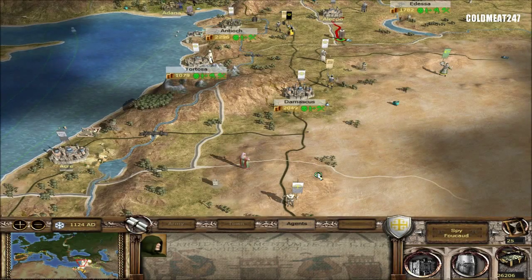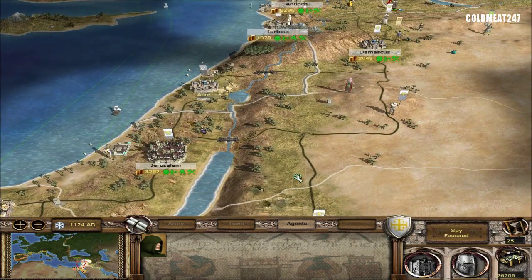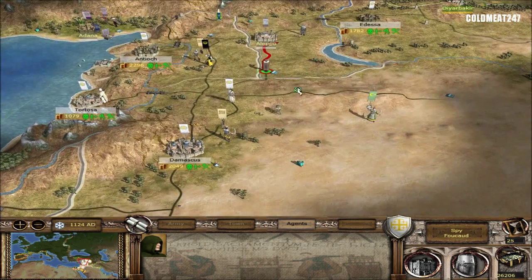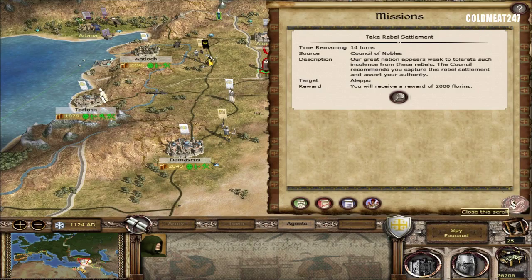Well howdy folks, Cold Meat with you for part 11 of this Stainless Steel Crusader States campaign. What we're going to do here in part 11 - we're going to advance. I told you guys we'll advance on Acre, but we have a mission to go to Aleppo, so let's go to Aleppo first.